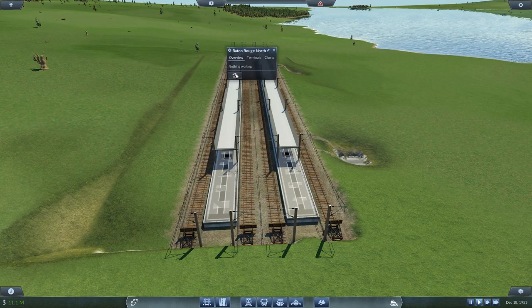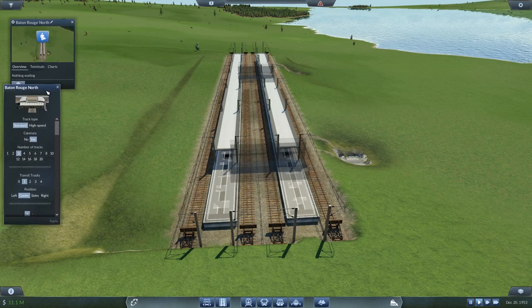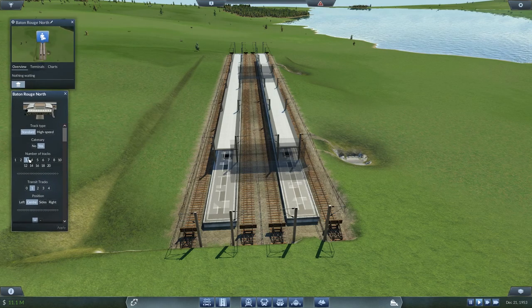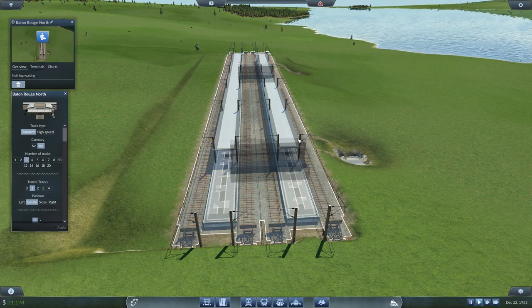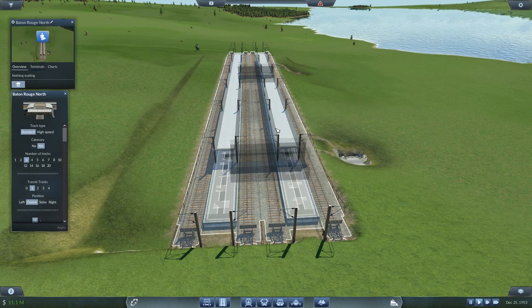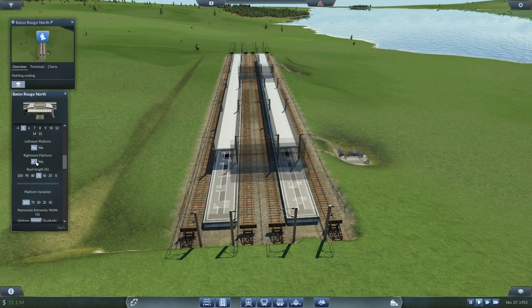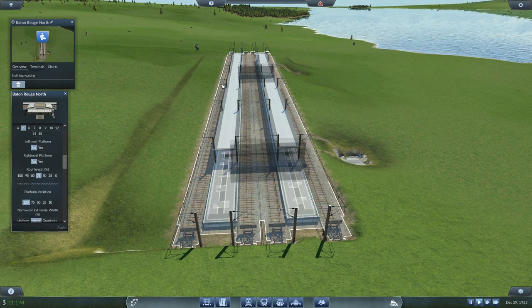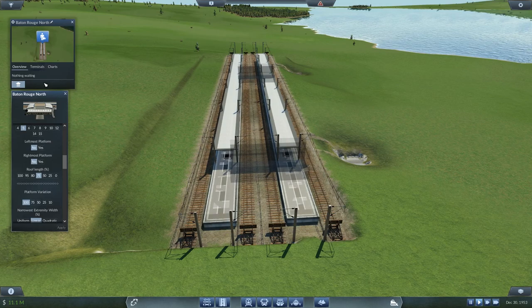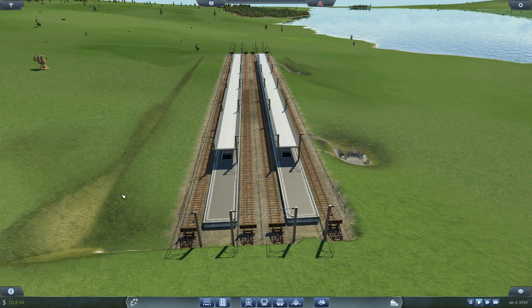Now, the only way you can achieve a layout such as this is to have three tracks — being one, two, and three — with a single transit track positioned down the center. What that then does is, once you turn off your leftmost and rightmost platforms, it creates underground entrances only for these platforms, but it gives you four usable terminals. As you can see, terminals one, two, three, and four. This is an excellent design for Sydney-based stations.